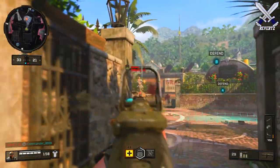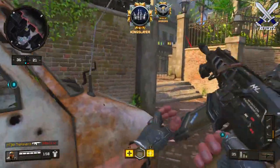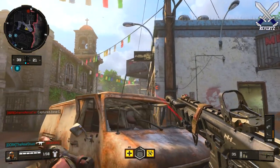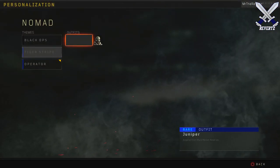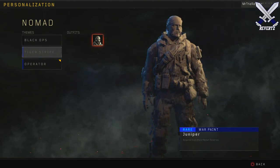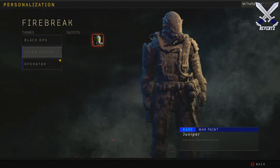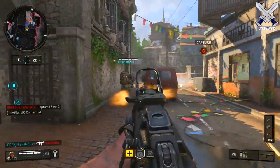The items I got were both skins for Nomad and Firebreak. They were actually the same theme, called Juniper — kind of a cool woodland camo look. Sadly, I was not able to use these outfits on my specialist because I think it's bugged at the moment. I'll have the gameplay on screen — I cannot click on the outfit and put it on my specialist, which is kind of disappointing.